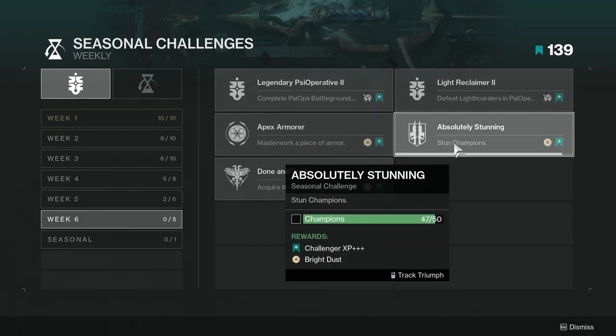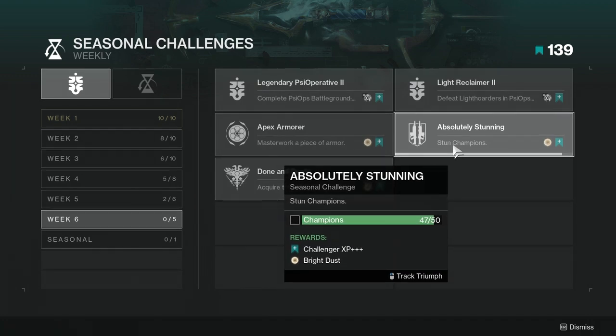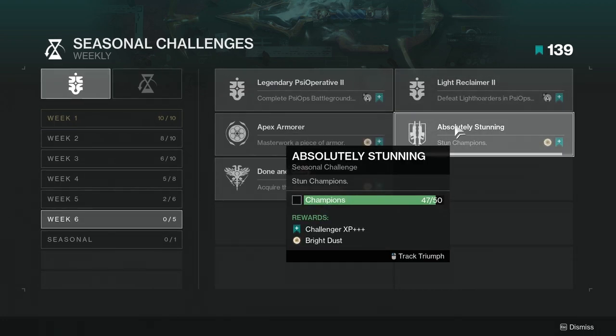For the Absolutely Stunning challenge you have to stun champions. You can do this on Nightfalls — that's a pretty good spot. But Legendary Lost Sectors are probably the best because depending on which ones you do, there are a lot of champions. Actually, Nightfalls would probably be the best, especially higher tier ones, so you can do it solo and just keep stunning the first champion you see. You can also do Legendary Lost Sectors and stun the first one over and over, because it doesn't say you have to defeat them — just stun them.